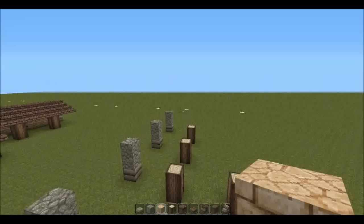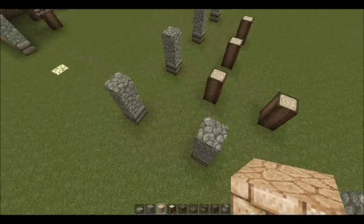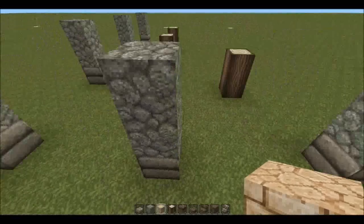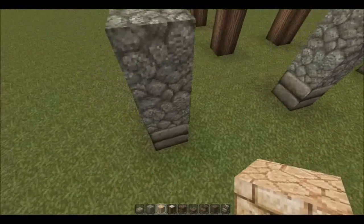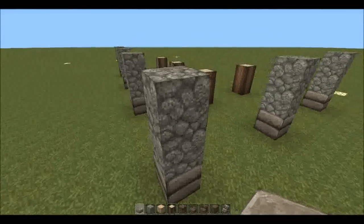If we take this to be the front of the plot, we're going to start at the back — because you should never do something the straightforward way. We're going to lay out these pillars. The way you do this is pretty simple: it's just a double slab with some smooth stone on top.